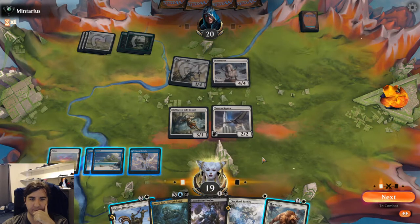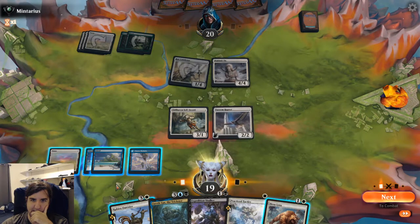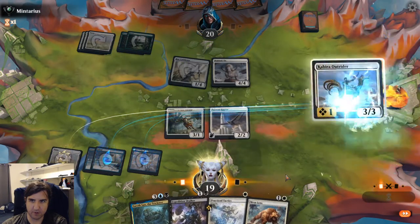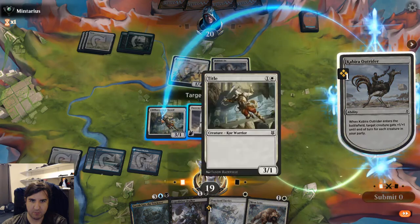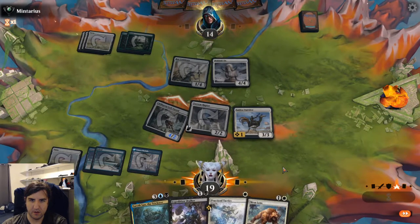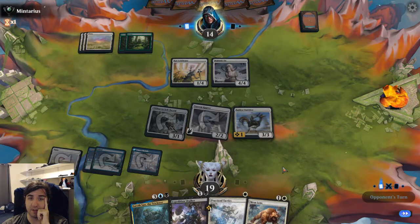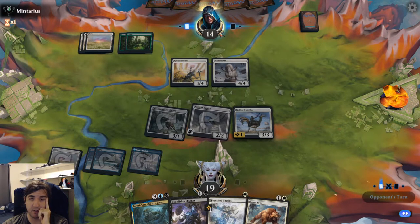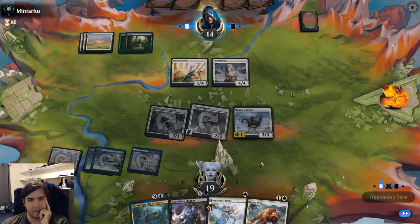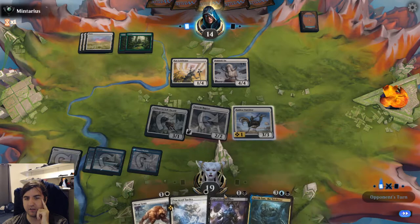Got a Mesa Lynx. I'm going to play the Outrider here, pump up the Sellsword and swing for 6. Unfortunately, we're not really the beatdown because they have a lifegain creature, a big creature, a bunch of cards in hand, and their big creature taps stuff when they play lands. Unless a good sequence of things happens for us, I think we're actually losing this game.